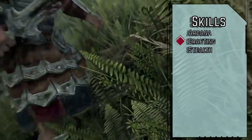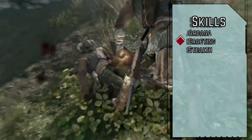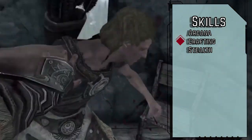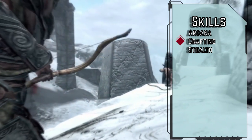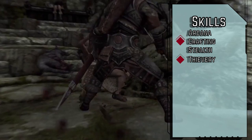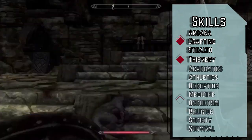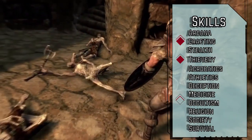For our skills, we're Legendary in Arcana, thanks to all of the expository lore dumps we just happen to be in the room for. Legendary Crafting, because why rely on random loot and shop inventory when we can just make whatever we want. Legendary Stealth for that legendary sneak. Master Thievery for some creative pathing through dungeons and a bit of income on the side. And Trained in a bunch of other things, but most importantly Deception — it's not about the lies you tell, it's the truths you omit.